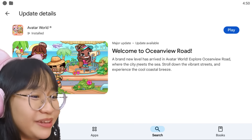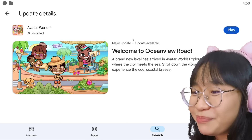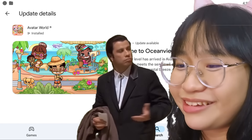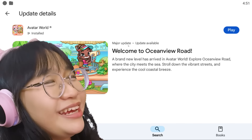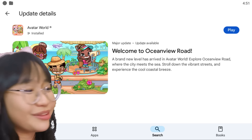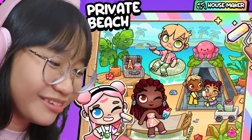There's actually a new update called The Ocean View Road, but when I update my game I can't find it. Do you guys know where it is? Maybe they didn't update the game, but it says the update is available, so I don't know what's going on. Since we can't do that, I guess we're gonna do this instead.